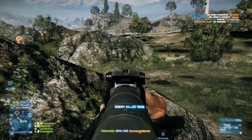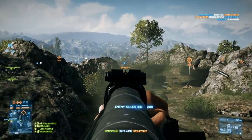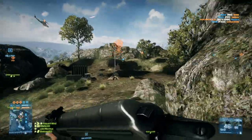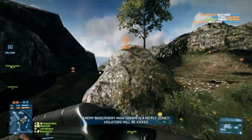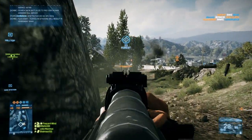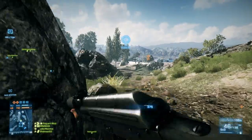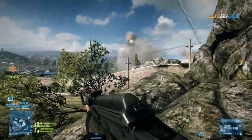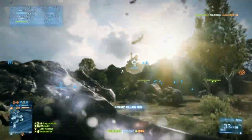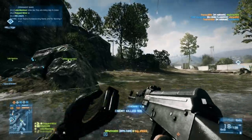As for attachments, the first slot is really up to you — whatever scope you're most comfortable with. I prefer the Cobra Sight because it gives me more field of view. For the second slot, I would say always use the bipod, or skip it entirely if you're on Xbox 360 or PS3. You do not need the foregrip — its horizontal recoil is very small, and the foregrip is just going to be a detriment. For the third slot, I'd go with the Heavy Barrel or Extended Mags. Extended Mags gives you more ammunition to take out more targets, while the Heavy Barrel increases your accuracy and damage at medium range — exactly where the RPK performs best.